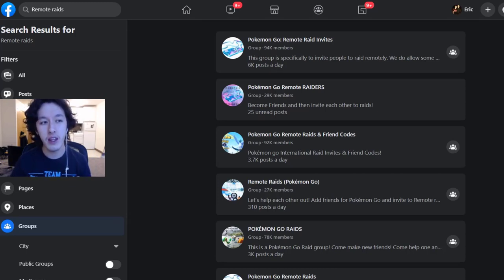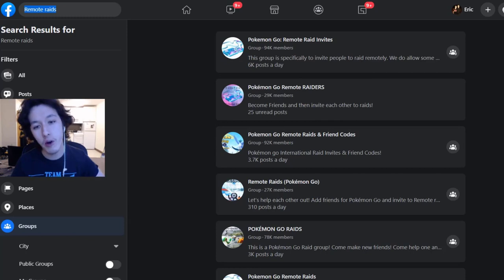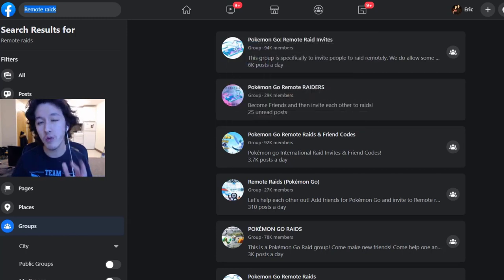When it comes to the Facebook method, you're just going to type 'remote raids' into your Facebook search bar and search by groups. There's a lot of options like Pokémon GO Remote Raid Invites. I'm personally in Pokémon GO Remote Raiders — to me it's the perfect size. If it's too large, it can be hard to get invited because there's so much competition. If you're having issues, I'd recommend joining a few of these, and I'll be leaving the links down in the description.